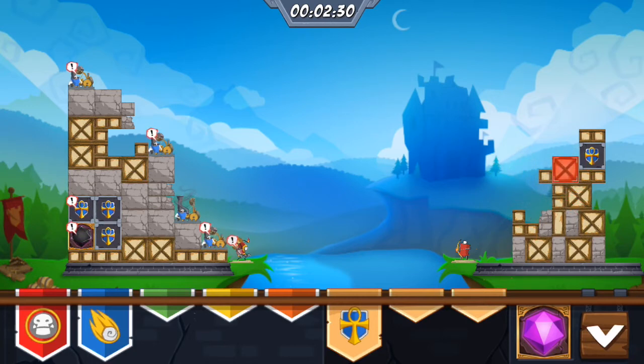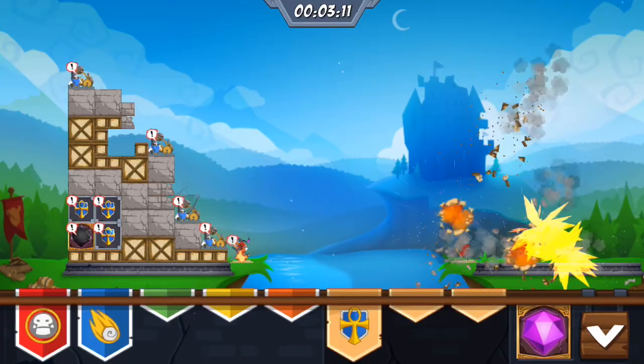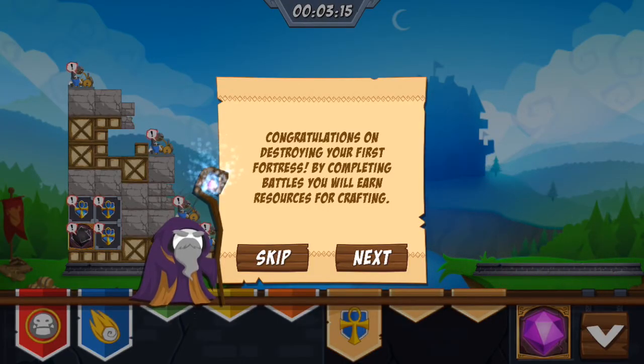If I destroy their catapult, they won't have anything left to attack with. As you can see there's a timer, so I need to destroy this quickly. I didn't aim very well but it's fine as long as I destroyed the defenders. This is a big rock — stronger I guess. Okay, I won! If they aim at a specific thing it will explode. Congratulations on destroying your first fortress!